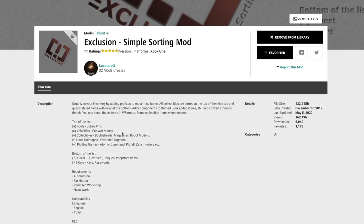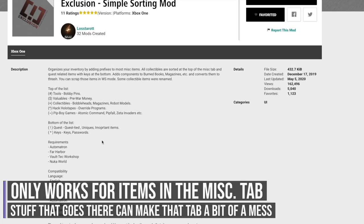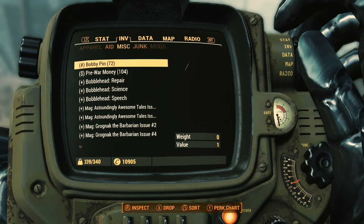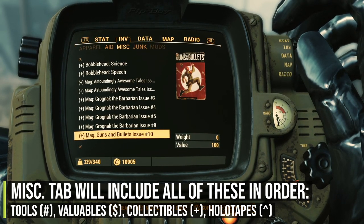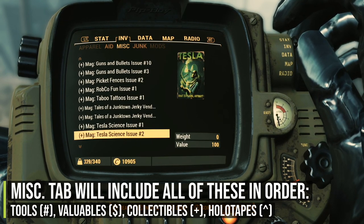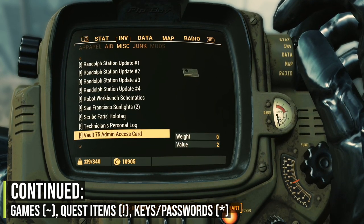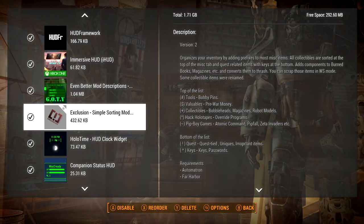This next mod is a sorting mod, and it might not be everyone's cup of tea because it adds little identifiers to each item and moves things like keys and holotapes so you can find them more easily. Bobby pins will be at the top, then valuables like pre-war money, then collectibles, then holotapes and quest items, with keys rounding out the list. Note that mod-added holotapes may not be marked appropriately.